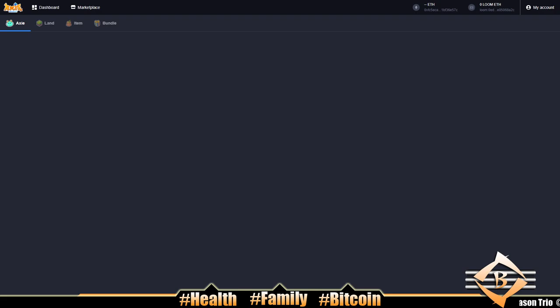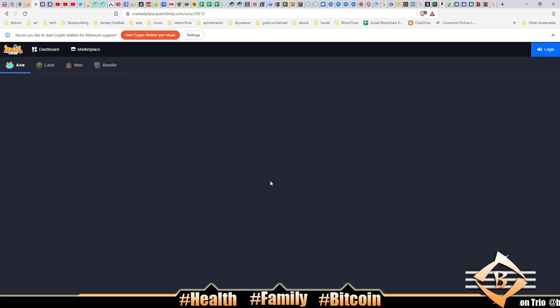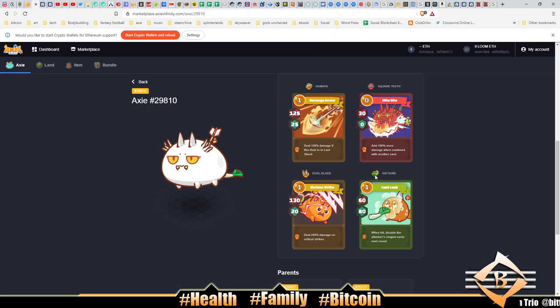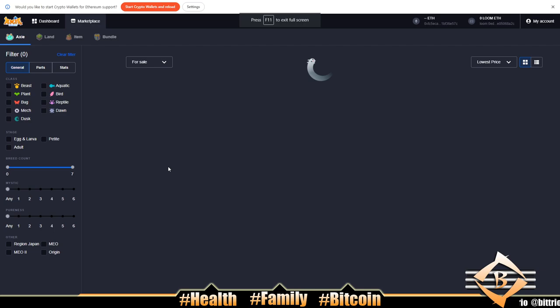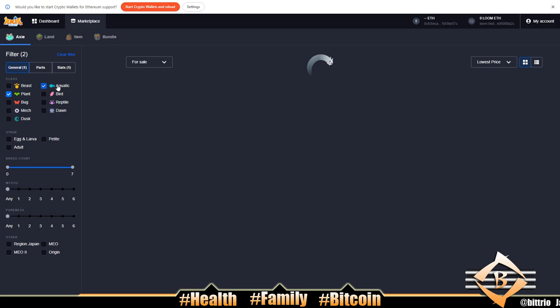We need somebody to protect our beast. Our beast's speed is 37, so we'll put the beast in the middle. The Leaky Leak card draw could cause issues but I still think he's okay. We need to find an axie faster than 37 speed to avoid our opponent's Little Owl. An aquatic would be good here — plant, reptile, dawn, or dusk as well.